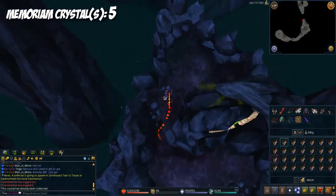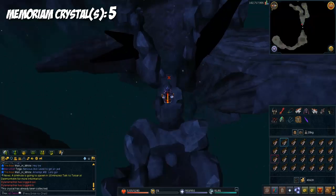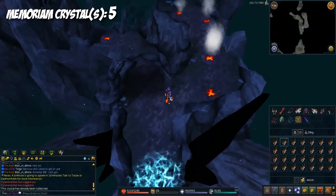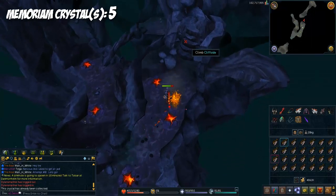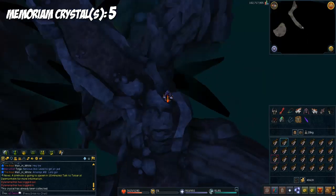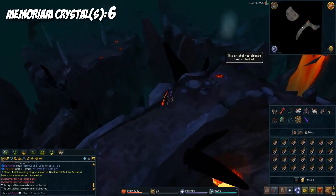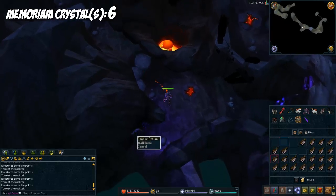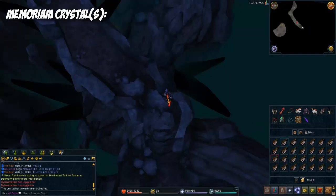The next one — you've got to jump from ledge to ledge to get across to the next platform, then jump again. You're going to see a gate; there's going to be a crystal from both paths. We're going to go right and climb up the cliffside, run northeast, and here's another crystal — that's the second one in the Approach.